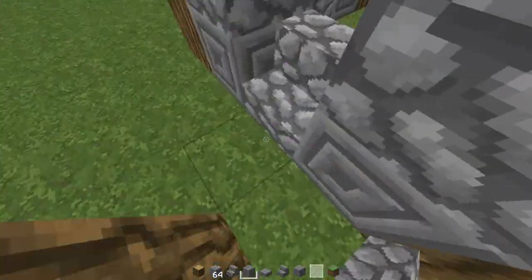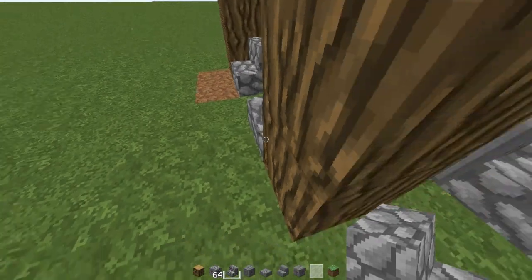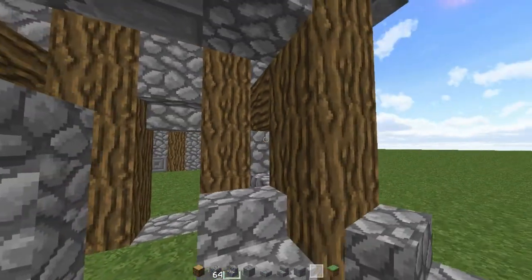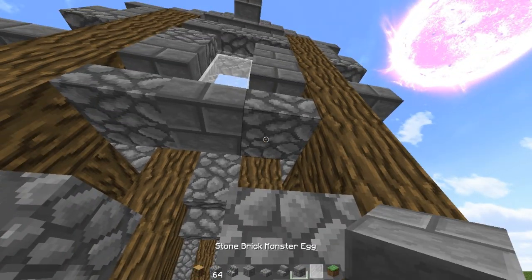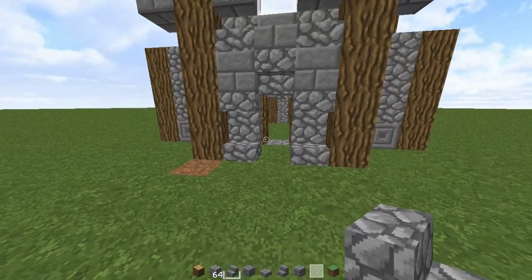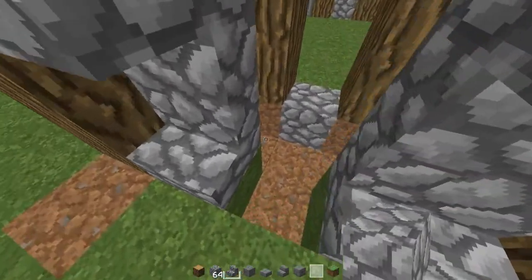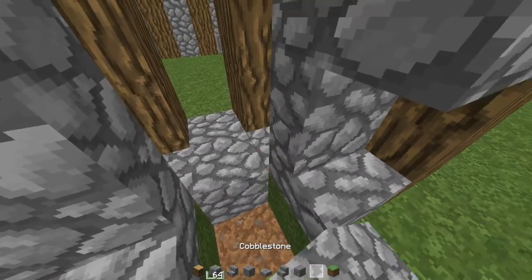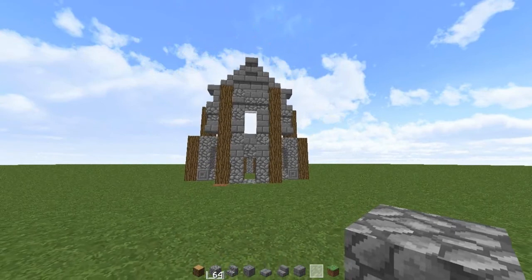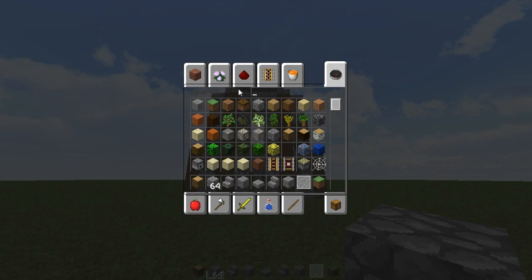We'll place that right there, and that right there. This, this, this, and this right there. And then we'll place a drawer right there. What happened? Okay. So I'm going to make a cut here — I'm going to go around, actually do the floor, and I may finish up the roof. And I'm sorry for the background noise, so I'm going to cut and I'll see you guys in one second.